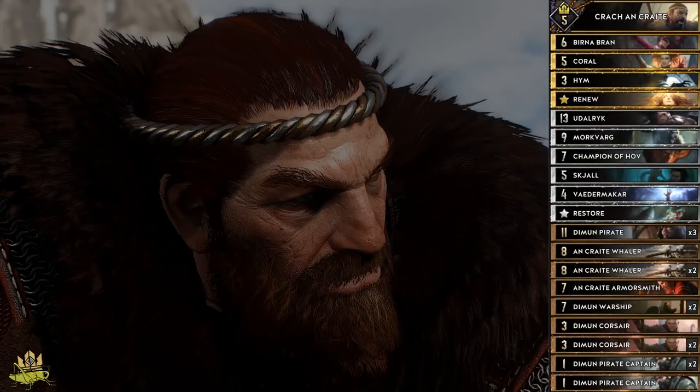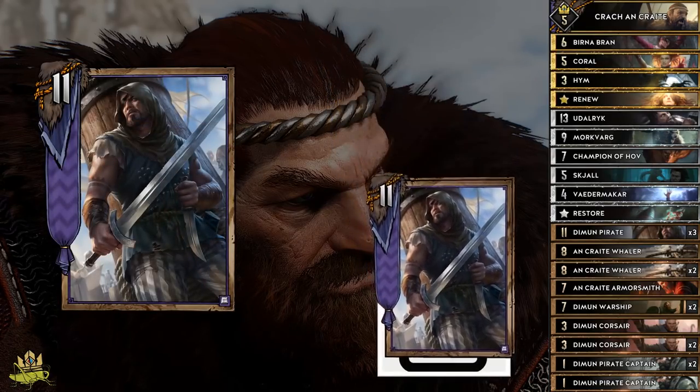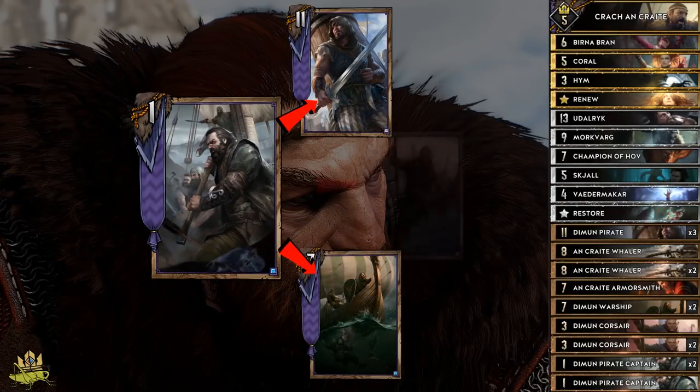As the name of the deck suggests, this deck is all about removing enemy engines and playing reactive cards. The only real proactive card is Demon Pirate, which descends all his copies from the deck when played, therefore also acting as a thinning tool. However, the core of the deck consists of Diamond Pirate Captains, which are able to pull Demon Pirates, Diamond Warships, and Demon Corsairs from the deck.